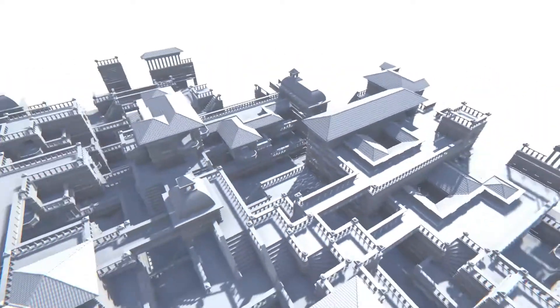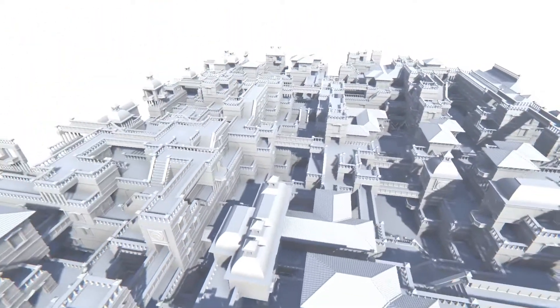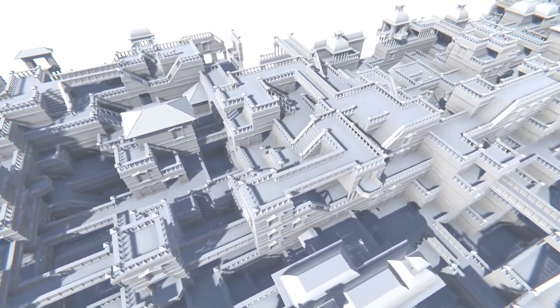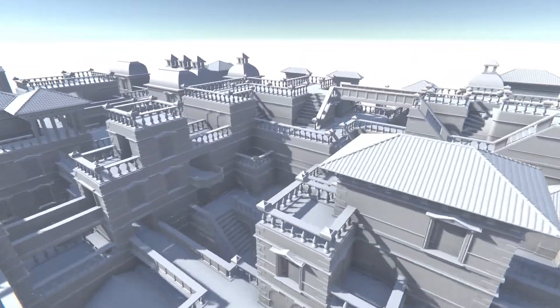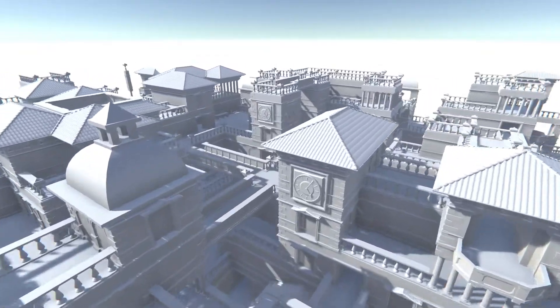Here we have this randomly generated city-like structure, which is basically assembled out of a limited number of blocks. There are rules on how they can combine with each other, and there is a probability of getting some particular types of blocks, so it looks not entirely realistic, but it kind of makes sense in most cases.